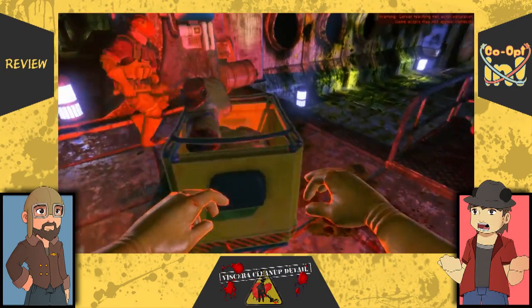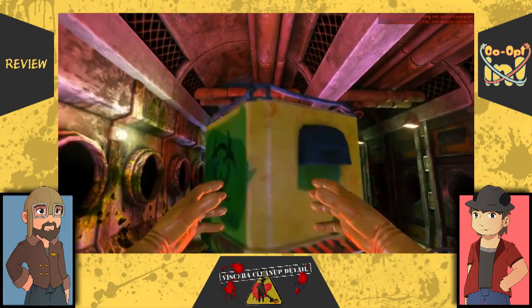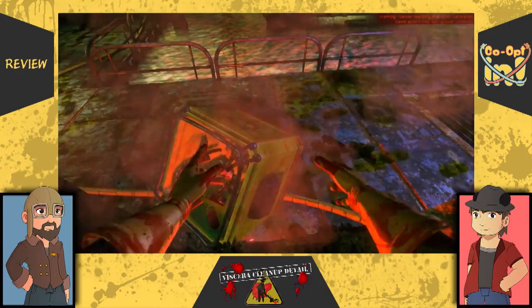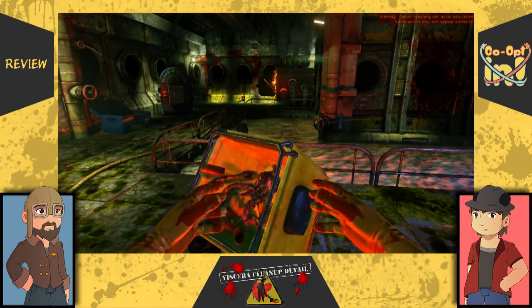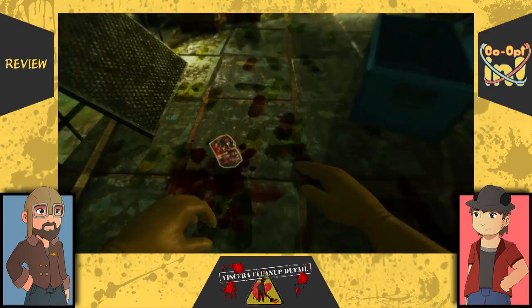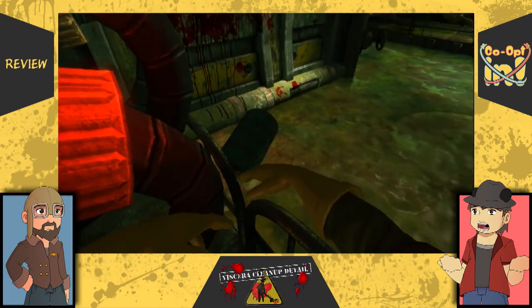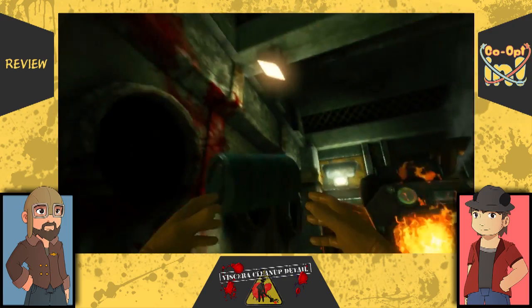Viserra is buggy. There's no real way around that. The physics in the game, while often very funny, regularly glitch out in terms of clipping issues, physics, and weight. Moving anything in the game more than a few feet is liable to knock over everything between you and your target if something doesn't go flying first. While this may sound like we're very disappointed, this is arguably intentional. Viserra is a joke game, much in the vein of titles such as Octodad and Surgeon Simulator.